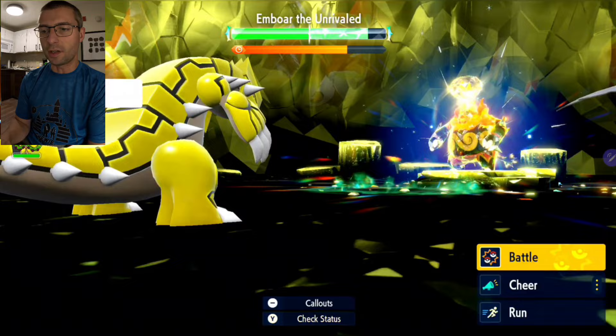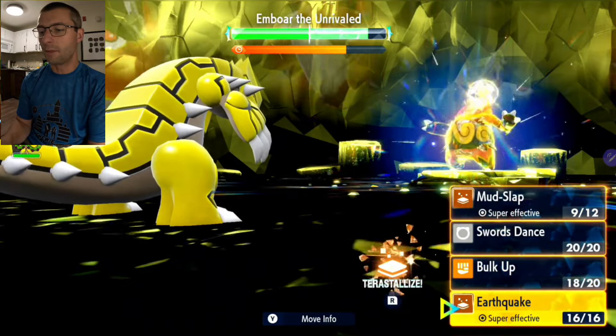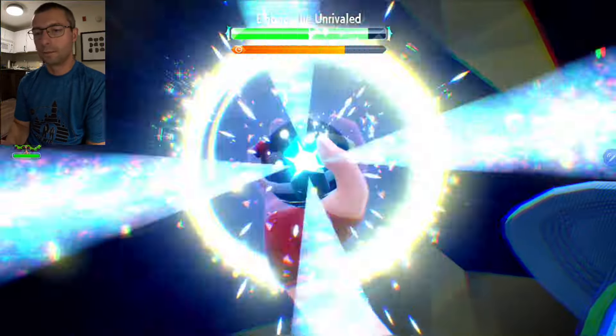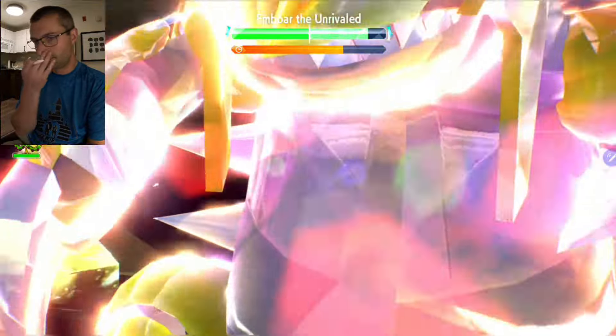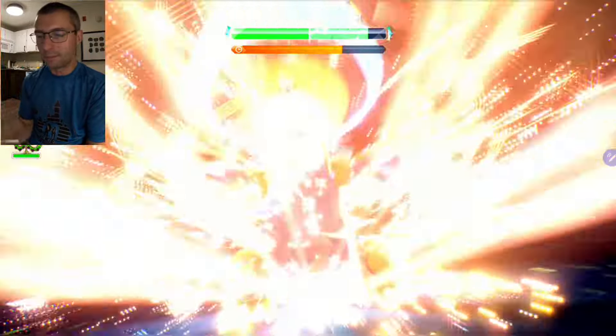We need to get the Shell Bell involved to get some HP back. So we're going to go ahead and Terastalize and throw out Earthquake. Two Bulk Ups and two attack boosts should be more than enough to give me some pretty good healing from Shell Bell.